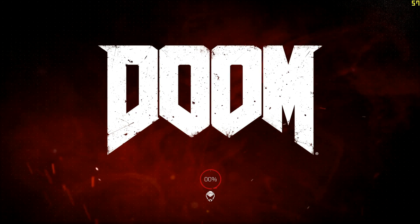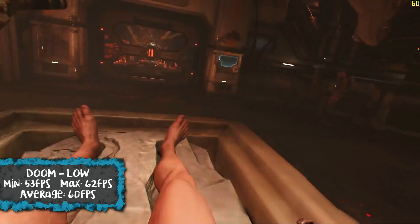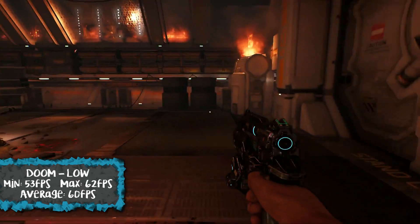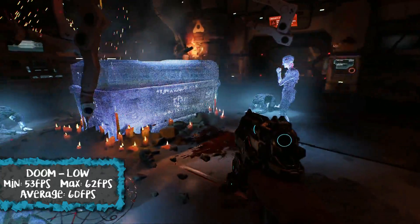Those results came out fairly well. Let's jump into it and check out the games. First we're starting with Doom — a game we tested on another really budget PC, so I wanted to see how it performed on this one. On the lowest graphics settings we had a minimum FPS of 53, a maximum of 62, and an average of 60 FPS. Completely playable, easily playable at 60 FPS.